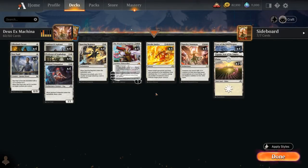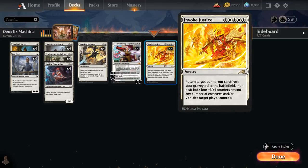Hello and welcome to another Standard Game of the Video. Today we're taking a look at a mono-white plus one plus one counter synergy deck, as voted on by my supporters on Patreon. One of the new build-around cards in our deck featured in Kamigawa Neon Dynasty is Invoke Justice.